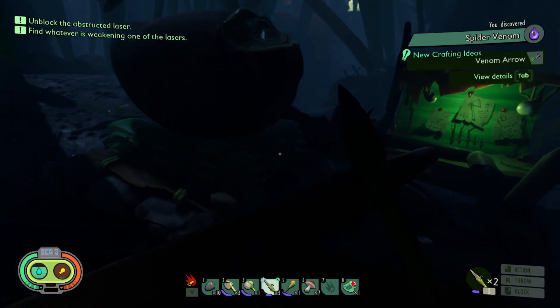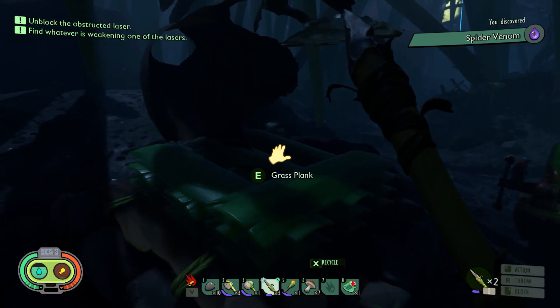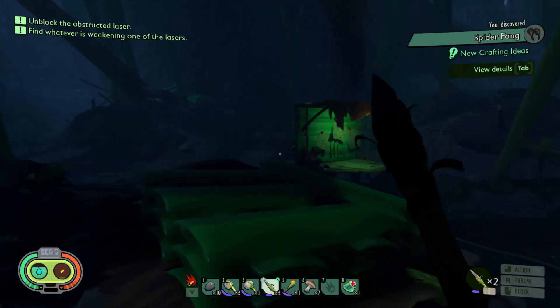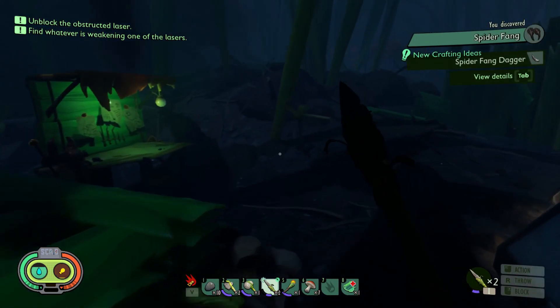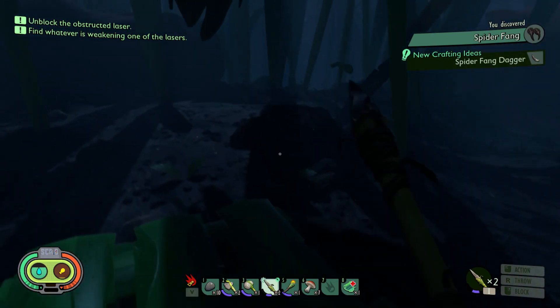Now let's see what happens when we analyze them and which items we can craft. If you look at the top, you can already see that I am discovering new things like a spider fang dagger and all this stuff. But let's go and analyze it in the machine.